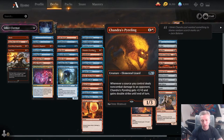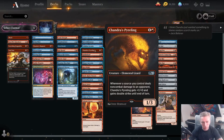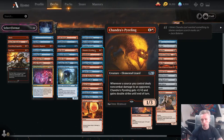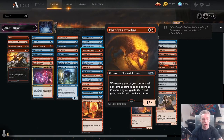Chandra's Pyeling looks better than it is. The fact that it only gets +1/+0 and gains double strike instead of +2/+0 is a big deal. You can trigger it relatively easily with Magmuts, but you're unlikely to trigger it more than once — and then it's a 2/3 double striker, which is a fine rate for a 2-mana card but not that great. I've played with it and against it and it's not impressed me much — it's trading a lot for a relatively high amount of investment.